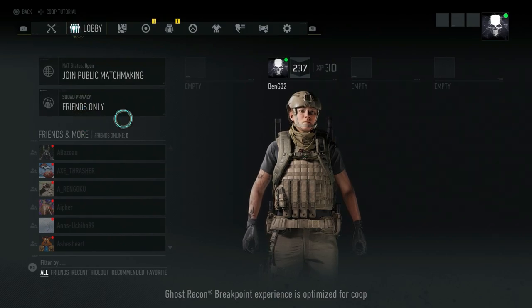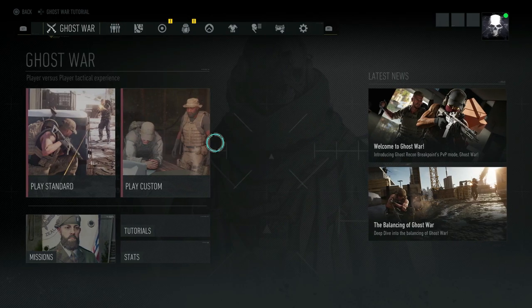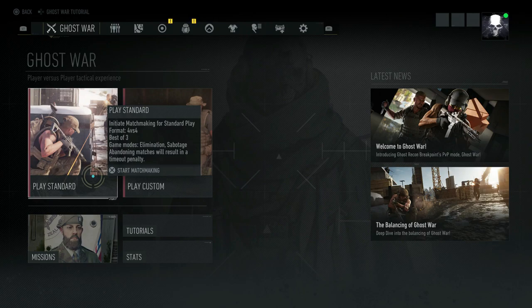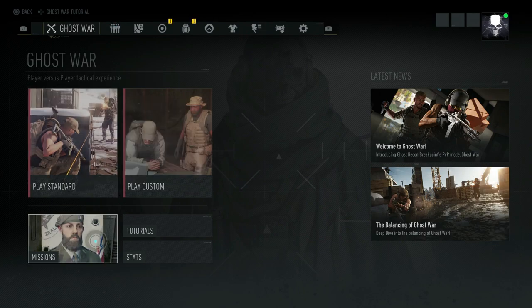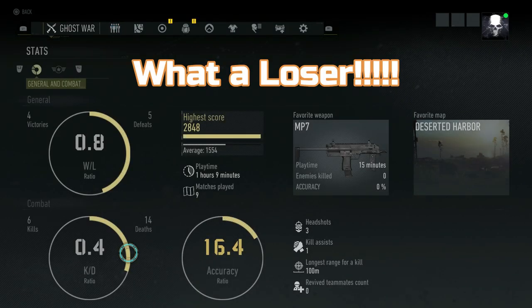There are two trophies for each mode. In co-op: finish any three missions and kill an enemy shortly after a co-op partner has. In PvP: win a match and kill another player as each of the four base classes — Panther, Assault, Medic and Sharpshooter. I believe there will be new classes coming in the future but they won't count.